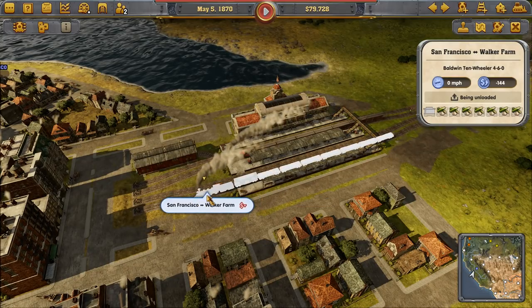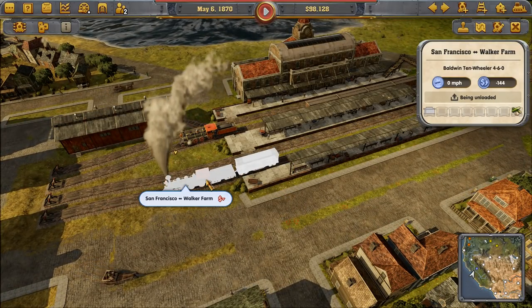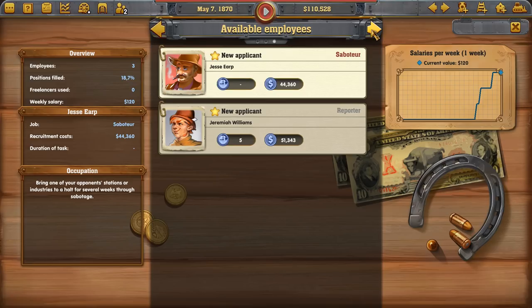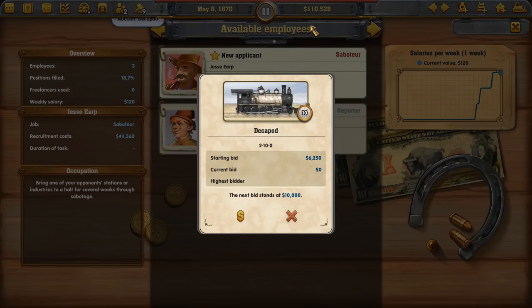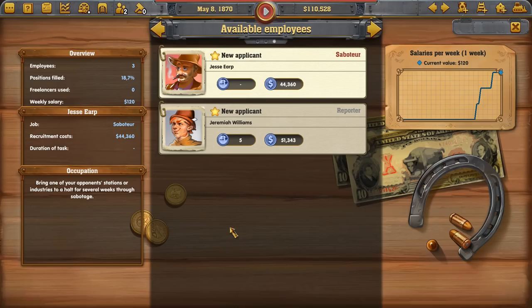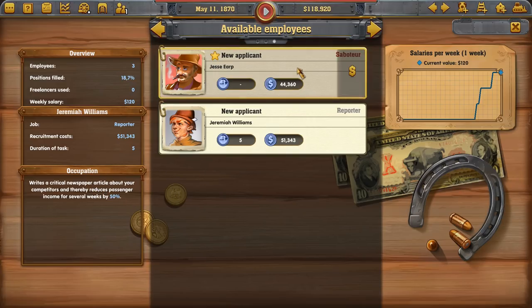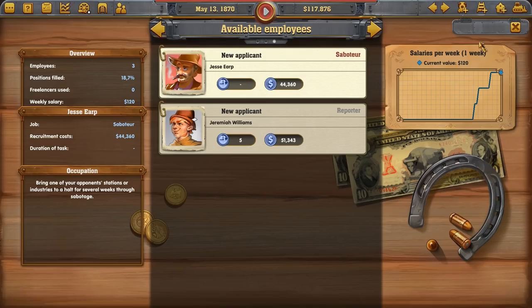Two trains pulling in right now — sugar is being unloaded for 16 grand. There's a saboteur available: Jesse Earp, at 44 grand — expensive but very exciting. We can send him to steal mail and passengers from competitors. There are also reporters who write critical newspaper articles about competitors and reduce their passenger income by 50% for several weeks, or you can bring a saboteur to a competitor's station to halt it for several weeks through sabotage.